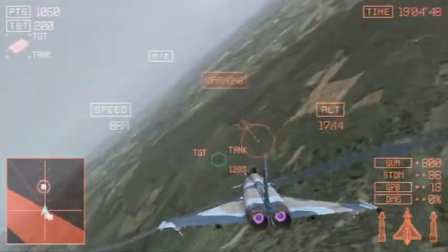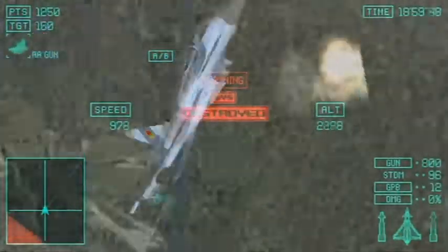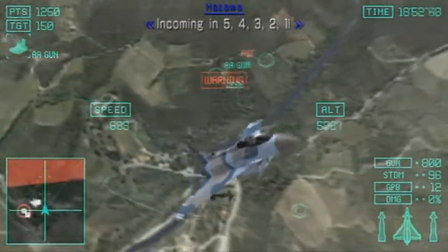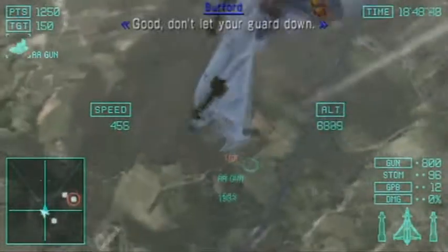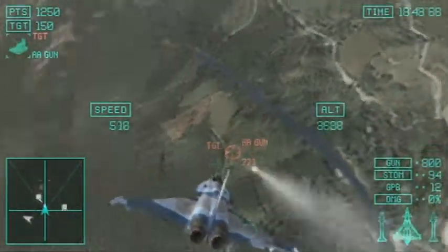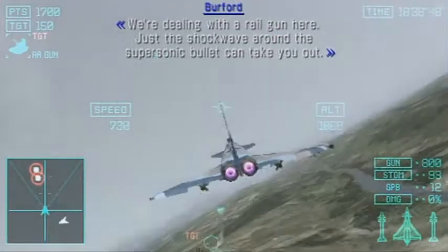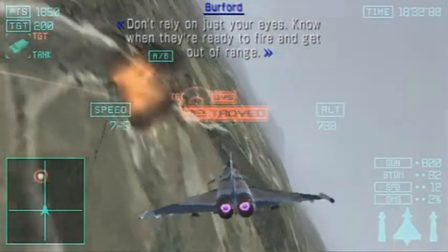Great Scorpions here! Don't get caught by its tail! Keep them at bay and the Balaur will hold them off! Incoming in 5, 4, 3, 2, 1! Incoming attack! Evasive maneuvers! Hold your ground — we're dealing with a railgun here. Just the shockwave around the supersonic bullet can take you out. Don't rely on just your eyes. Know when they're ready to fire and get out of range.